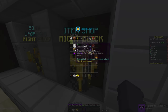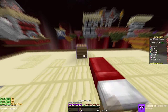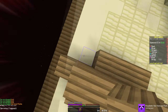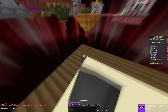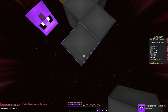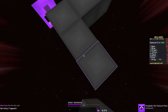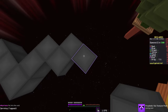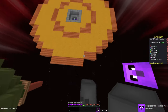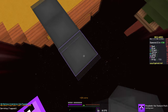The first texture pack we're reviewing is Purpled's 16x texture pack. This was his first pack release, as far as I'm aware, so it's kind of like an older pack. This pack's really old, but he made that sun, and we've got these wool blocks - interesting to say the least. I do like the wood, it's pretty unique and cool.